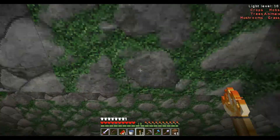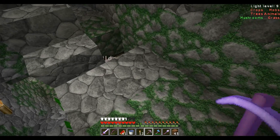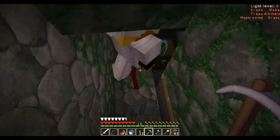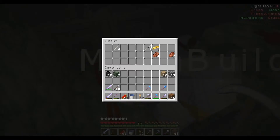Around here we have a hole. I'm going to be civilized and make some stairs, because I like having stairs. Bit of mossy cobble. What have we got down in here? Gold and skeleton bones, plus some rotting flesh.